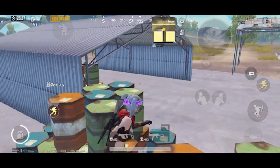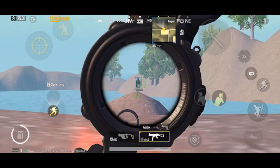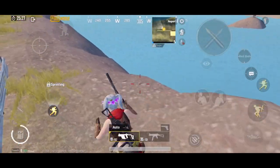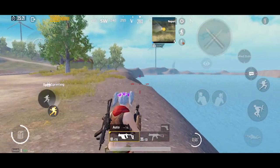With the UMP45 we get a round of 25 ammo, and with an extended mag it goes up to 35 ammo per round. The Vector has a normal round of 19 ammo, and with an extended mag per round we have 33 bullets.